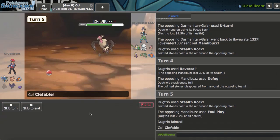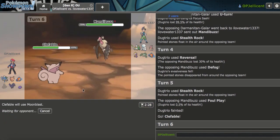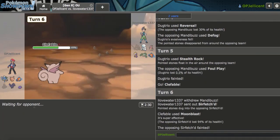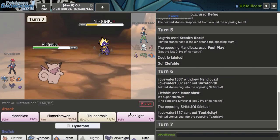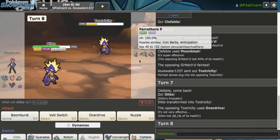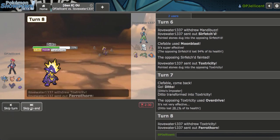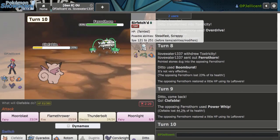Now I can get Life Orb Clef in and do some work. Toxtricity is going to die when it comes in — let's Moonblast. They stack off Sirfetch'd. I actually wanted to see what that thing was doing. They go to Ferrothone — I think I go to Clef. Moonblast. I could have made the double, but it's really aggressive. I can get Clef in now on the Power Whip and throw off a Moonlight. Actually just Moonlight. What if they have Gyro Ball? Nobody runs that besides me. I only see Power Whip. I'm going to use Flamethrower.